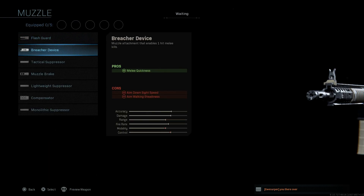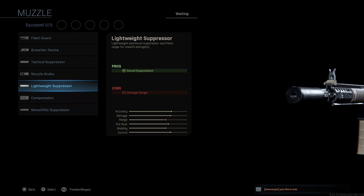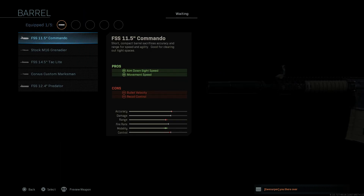For the muzzle, we're going to go with a Monolithic Suppressor. I'll get into the reason why we're using a suppressor later in the video — it fits the real-life model of this particular build. The pros here are sound suppression and damage at range; the cons are ADS speed and aim walking speed. If you don't want to take the hit on ADS speed, you can go with a Lightweight Suppressor, but for this purpose we'll go with the Monolithic Suppressor.